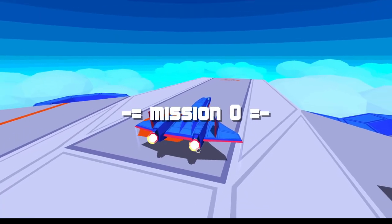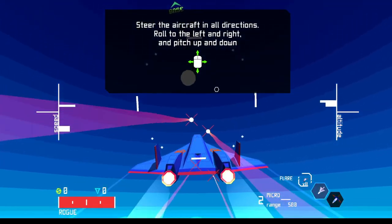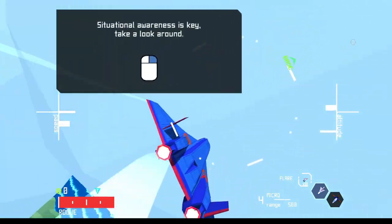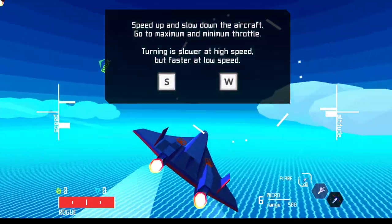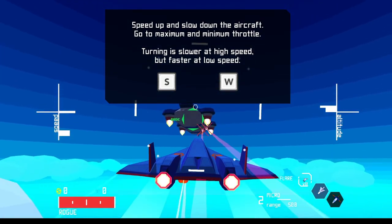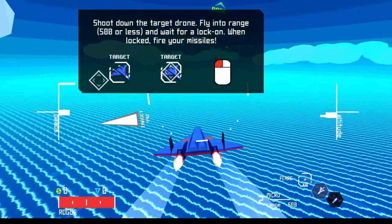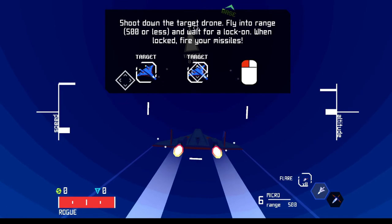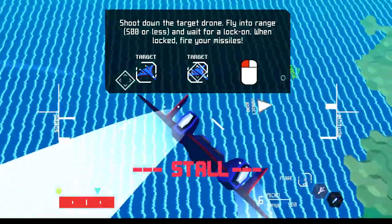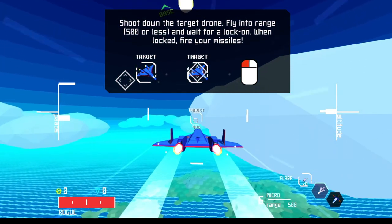Let's go — mouse and keyboard. I literally don't know anything about this game. Should I shoot at this? You can stall — it's almost like a Star Fox. Line a range and wait for a lock-on. When locked on, fire your missiles. Okay, it's weird to control, but I'm getting the hang of it.